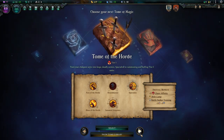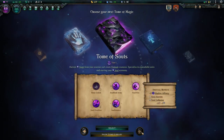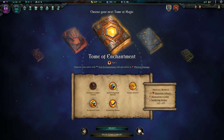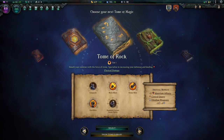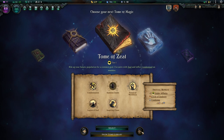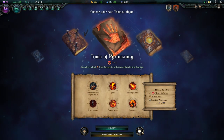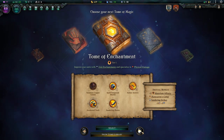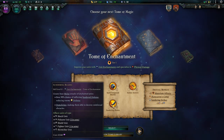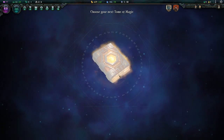We can pick any tome regardless of the affinities we have — it will give us affinity to whatever we pick, so we can build whatever we like. We could go into Chaos, Materium, deeper into Nature, Light, Shadow, or Astral. Our toad people are nature and light people, definitely not shadow. Let's go with the Tome of Enchantment. We get unit enchantments which increase our physical damage, another summon skill, and a few other things.